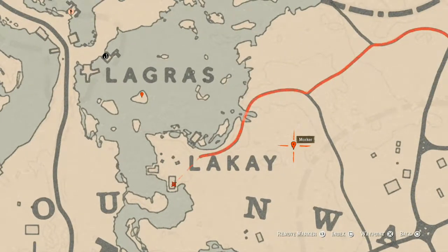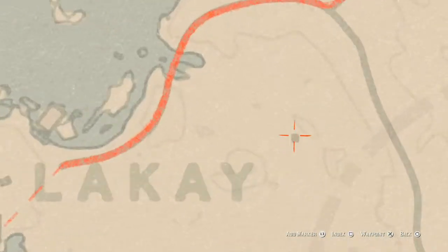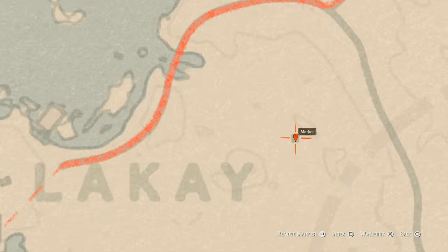Our next marker is a luxury item — an Ainsworth Cross Necklace. It's inside the miniature church right here at this black square on the map. You have to crouch to walk in, then go towards the back wall and that's where you'll find your Ainsworth Cross Necklace.